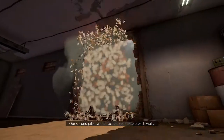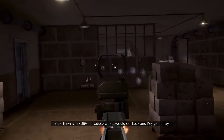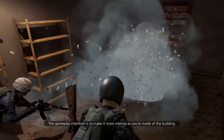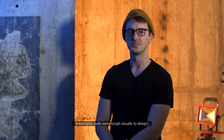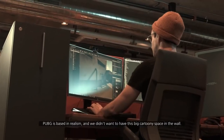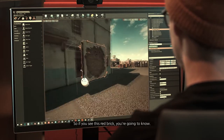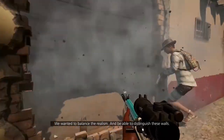Our second pillar we're excited about are breach walls. Breach walls in PUBG introduce what I would call lock-and-key gameplay — the lock is the wall, and the key is the sticky bomb. The gameplay intention is to make it more intense as you're inside a building; you have to be more aware of your surroundings. Breachable walls were tough visually to design. PUBG is based in realism, and we didn't want a big cartoony space in the wall. So we chose a red brick that's not used anywhere else on the map — if you see this red brick, you're going to know.